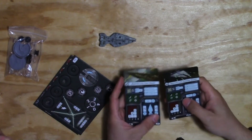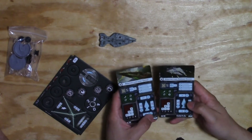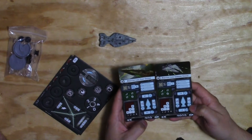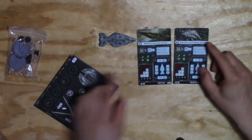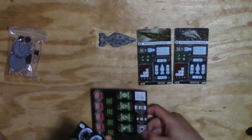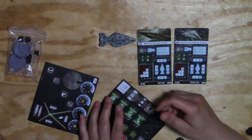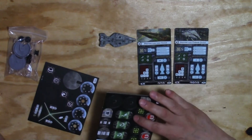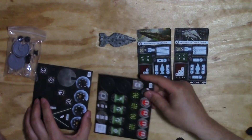Alright, so first thing, you can have a Command Cruiser or a Light Cruiser. The Command Cruiser is the one that costs more. And we've got our shield. It's got four defense, that's for sure. That's nice.